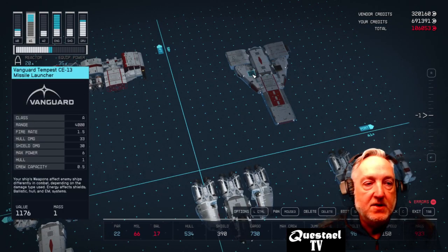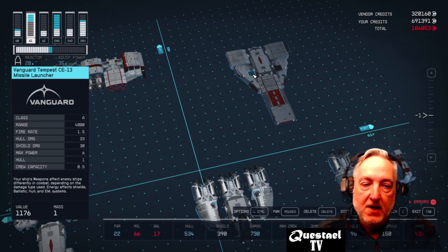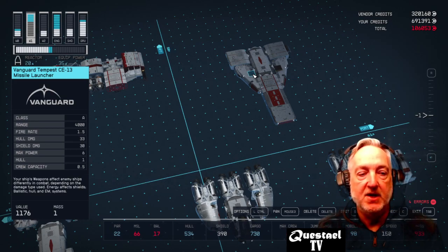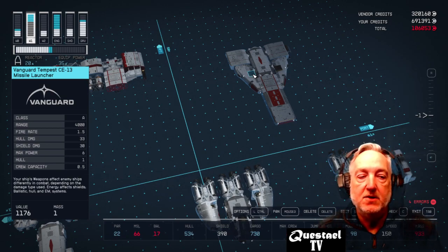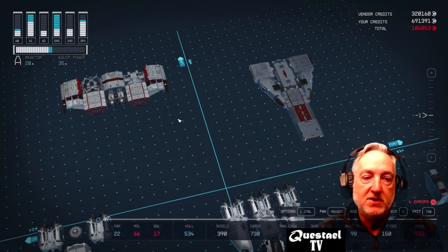I put these A-class Vanguard Tempest CE-13 missile launchers from Vanguard — they deal 33 hull damage and 30 shield damage, but they take six max power. So if you only want one of these missile launchers, you can mount them somewhere else.